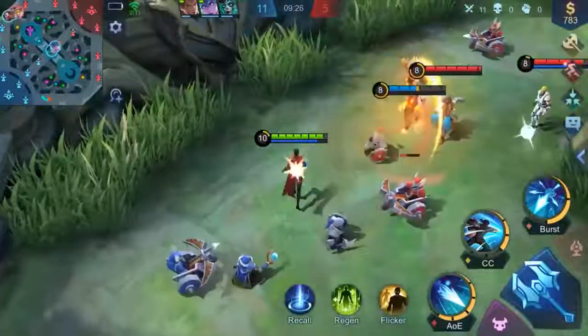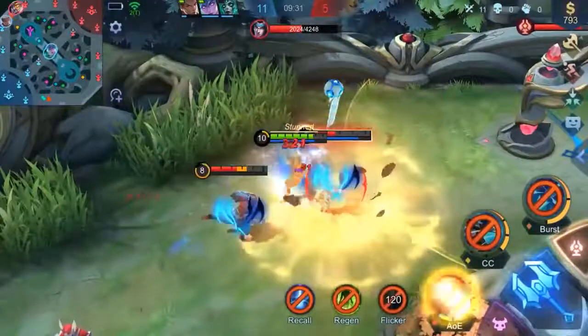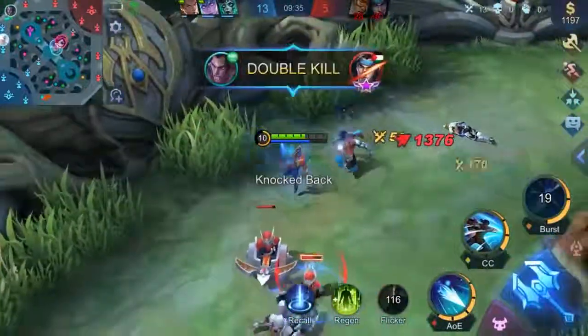Make the most of Abyss Impact and basic attacks to quickly stack up the Abyss Mark on enemies. Then, a timely cast of Torn Apart Memory will be more than enough to finish them off.